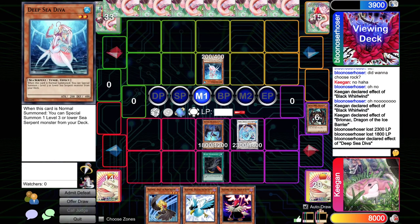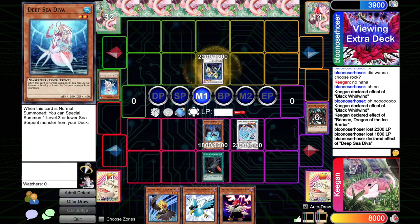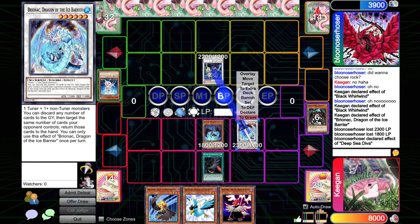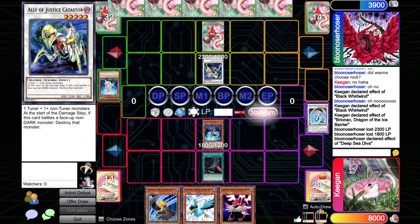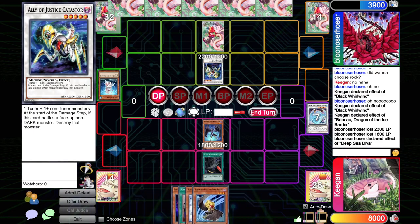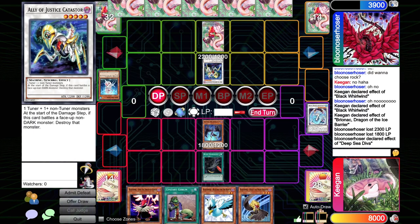Okay, Deep Sea Diva. This could make an Android, which might buy my opponent a little bit more life. Not the worst. They did set a monster, so I believe they probably have Snowman Eater in their hand. Catastro is not that big of a deal. I think Android's a little bit better because it saves our opponent some life points and deals a little bit of damage, but Catastro we can deal with easily. Should we Upstart Goblin? That's the question everyone is asking.